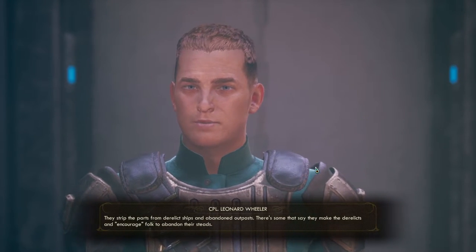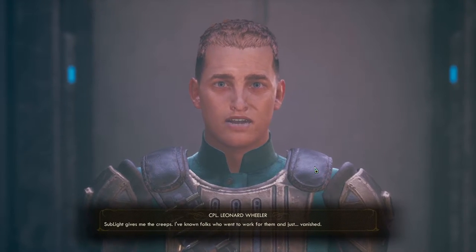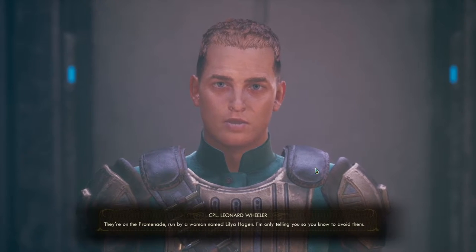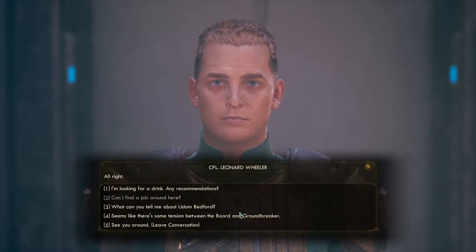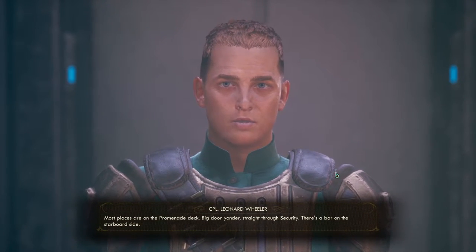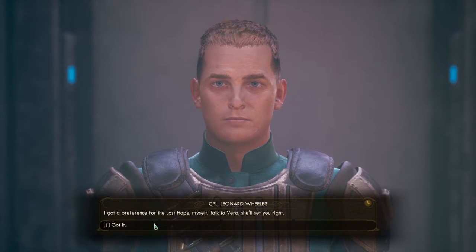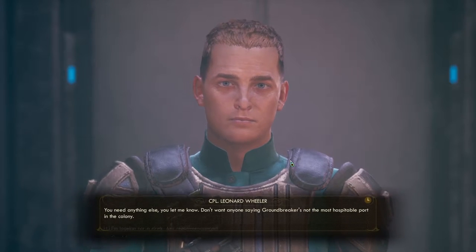I ask about Sublight Salvage. The officer says: 'They strip parts from derelict ships and abandoned outposts — some say they make the derelicts and encourage folks to abandon their homesteads. Sublight gives me the creeps — I've known folks who went to work for them and just vanished.' He clarifies Sublight runs on the promenade under a woman named Lillia Hagen, and he's only telling me so I know to avoid them. I also ask about a drink recommendation — he sends me to the Lost Hope bar on the starboard side, says to talk to Vera.